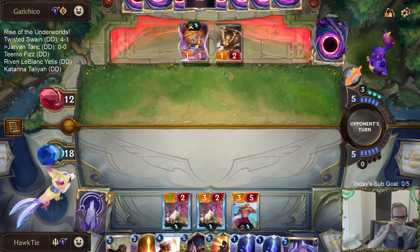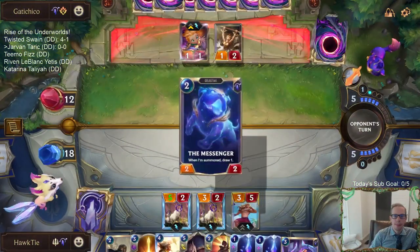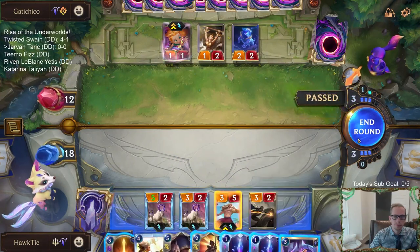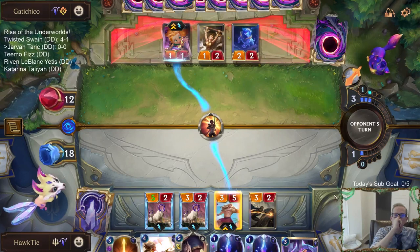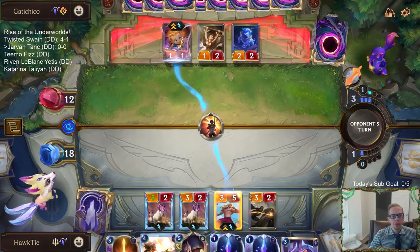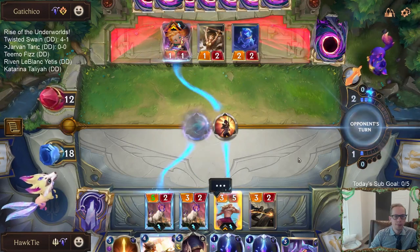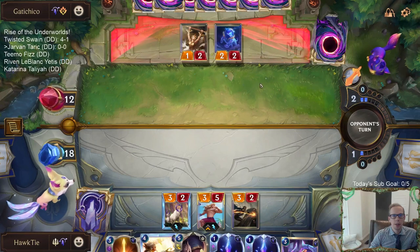They're definitely a Hush deck - something to think about. I don't really know what the downside of fighting here can possibly be. Taric has a Barrier, and if I take the pass and go Zenith Blade with the Hush stuff, they could play more spells and level up Zoe before I can kill it. I feel like attacking is just the best thing to do. I'm not as scared of a second Zoe as I am of that Zoe leveling up.